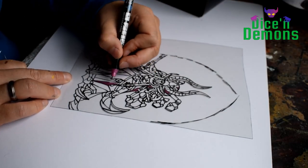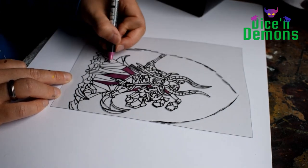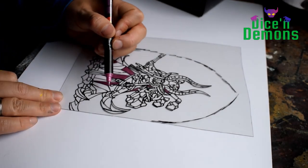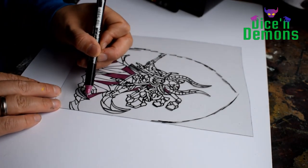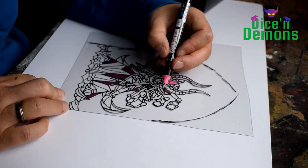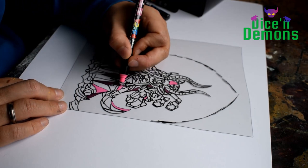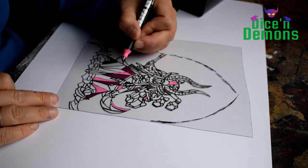For these stained glass windows I use markers from a particular brand called Posca. I'm not sure if they are a worldwide available brand, but these are markers that will stick very well to plastic, stone, and all sorts of other materials. That's why I'm using them for this project.